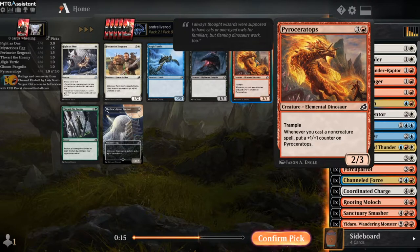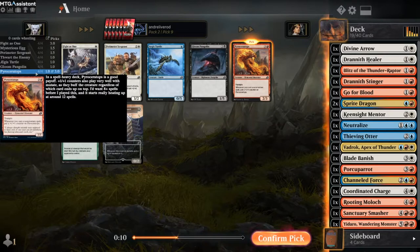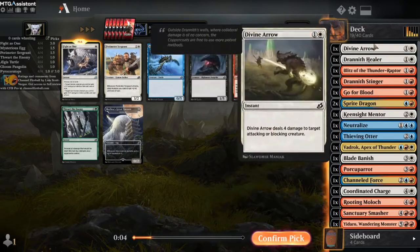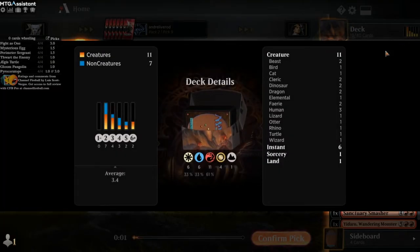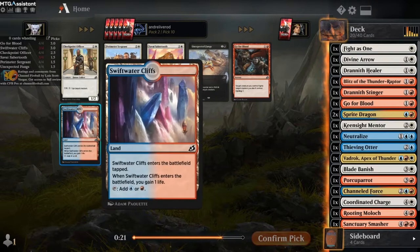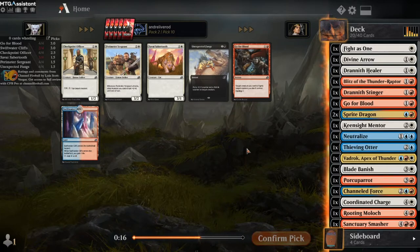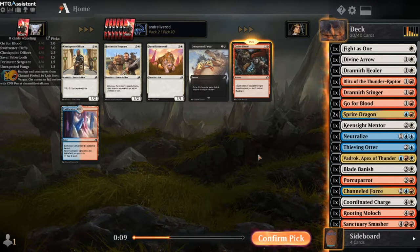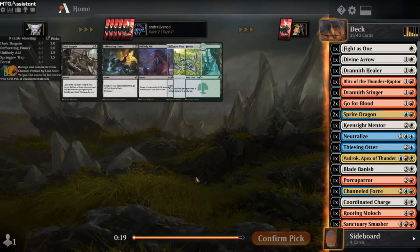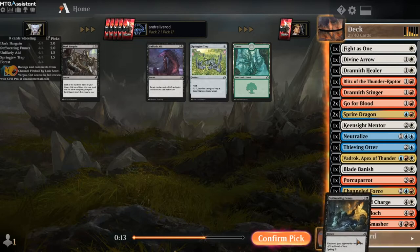I do not have enough spells to cast to make that efficient. So this is 1/3 if I'm spell-heavy - I do not think so. Instant and sorcery count: 6, 7. We can take this, but I like the Officer. There's also Go for Blood. We're probably gonna go with Go for Blood. I have had it do a lot of good stuff for me. I'm getting really good cards. Now it's stopped. I also own all of these cards so it doesn't matter what I pick.